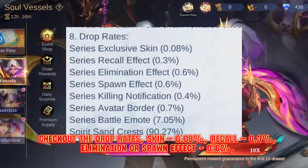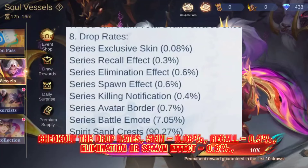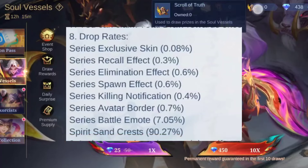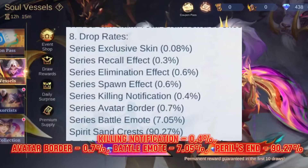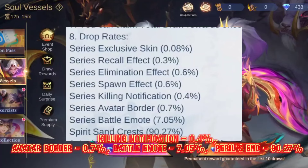Check out the drop rates: Skin 0.08%, Recall 0.3%, Elimination or Spawn Effect 0.6%, Killing Notification 0.4%, Avatar Border 0.7%, Battle Emote 7.05%, and Perils End 90.27%.